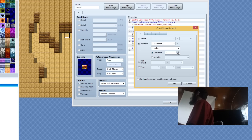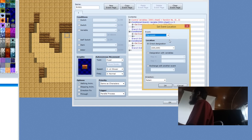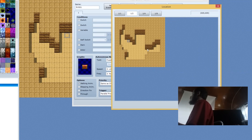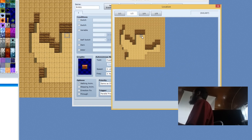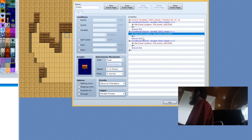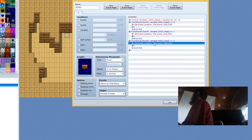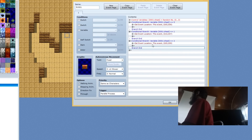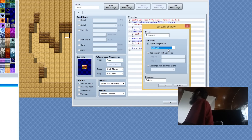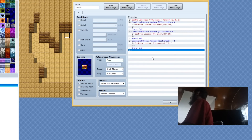We're going to edit the second one we pasted and select one, so if the variable is equal to one it's going to be at this location. Then we're going to edit the third one — if it's equal to two, we're going to edit the transfer event again and place it over here. That's a good place.